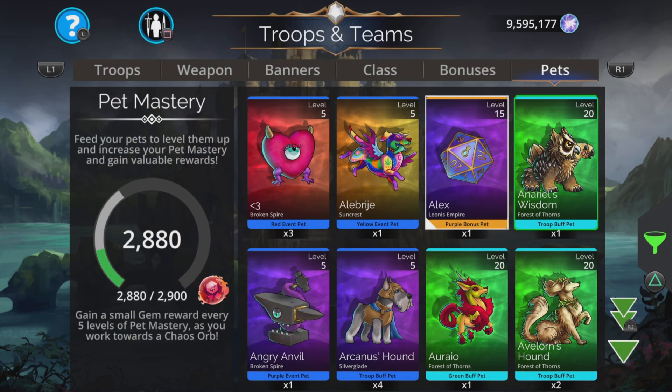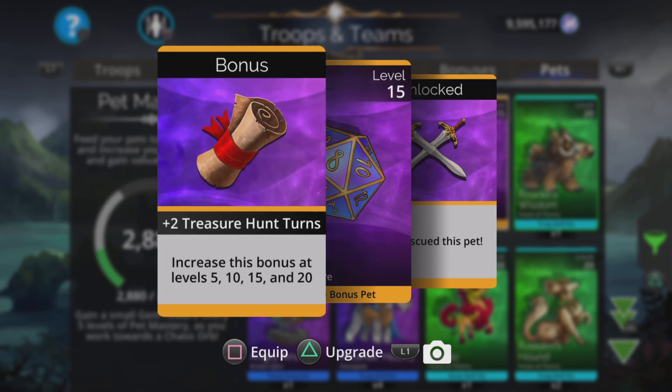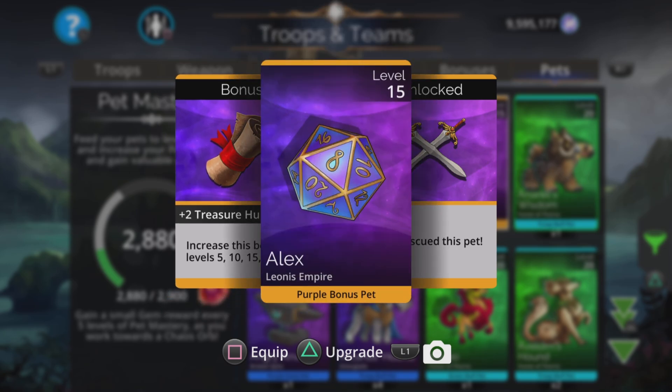On Wednesday it's pet rescue time and it's Alex's turn to be saved — a dice, a d20, needs rescuing. Very bizarre, but hey-ho. And if you like treasure hunt, this is pretty good for that as well because you get extra turns in a treasure hunt when you increase the bonus of this at levels 5, 10, 15, and 20. Pets are not to be underestimated — as you progress in the game, a lot of your kingdoms will be locked by the fact you need to have certain pets from certain kingdoms at level 20. So do not ignore the pet rescue.